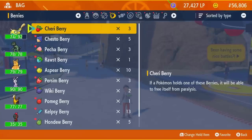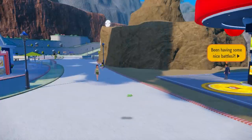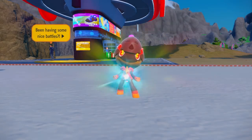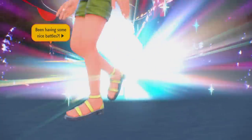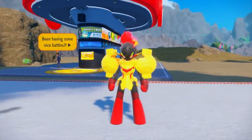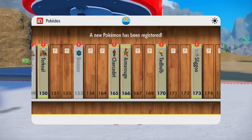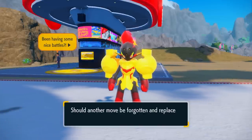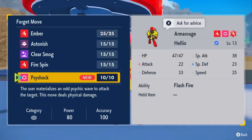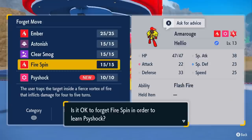Let me evolve my Charcadet into Armourouge. The only difference is depending on what game you're playing, you'll get a different evolution. Armourouge's data has been added to the Pokedex — it learned Psyshock. Armourouge is a Fire and Psychic Pokemon, and Cerulege is a Fire and Ghost Pokemon. This is personally one of my favorite Pokemon from Gen 9 — they're both awesome. Depending on which one you add to your team, they're both just great Pokemon.